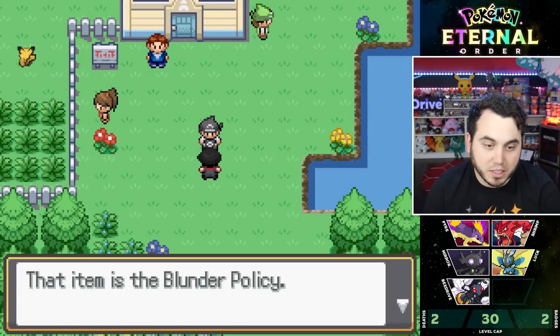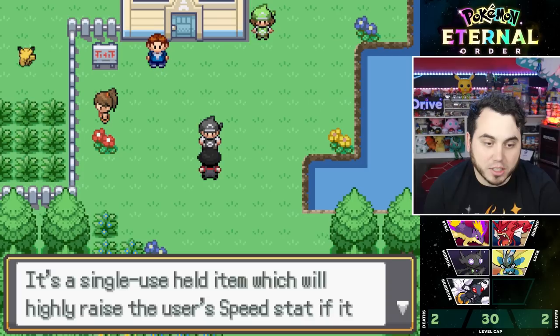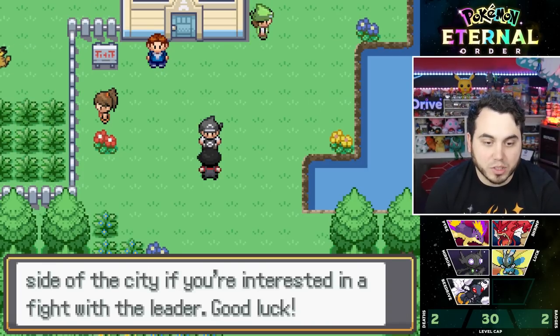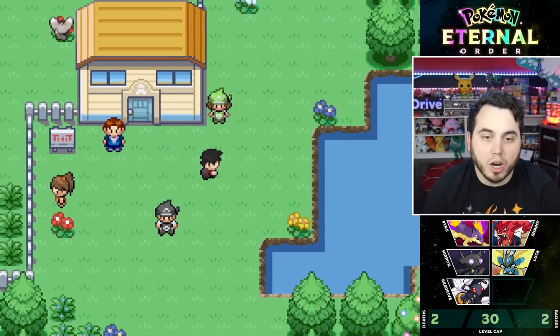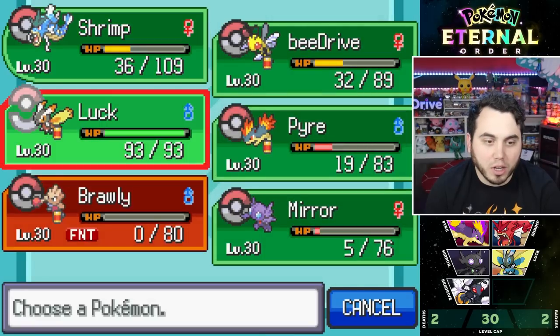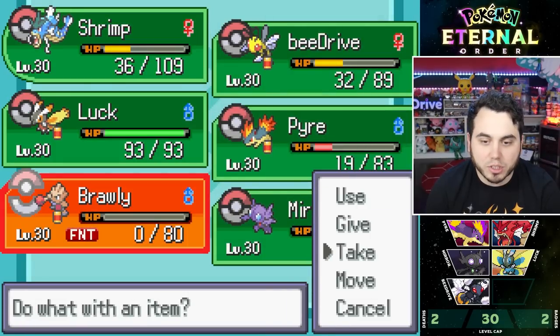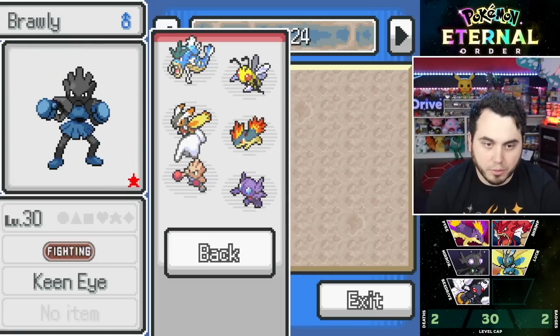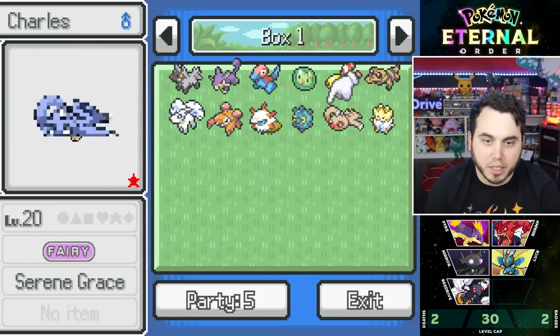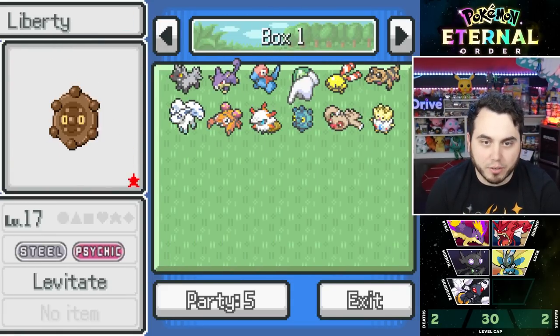The reward is a Blunder Policy — a single-use held item that highly raises the user's speed if it misses an attack. Galea's Gym is on the north side of the city. That wasn't worth it — not worth losing Brawly. We lose our second Pokemon, Brawly, who was actually really good. I'm just going to grab a temporary Pokemon for now and go see what the gym type is first.